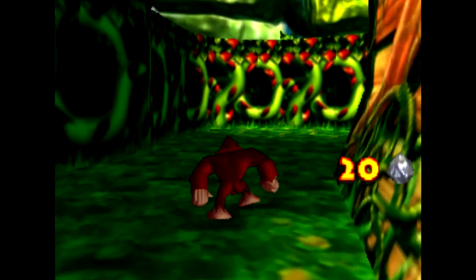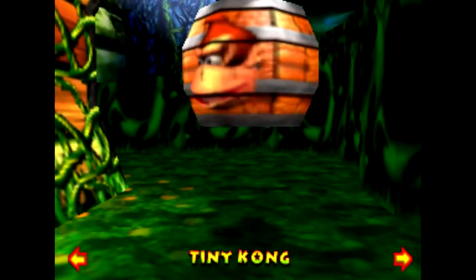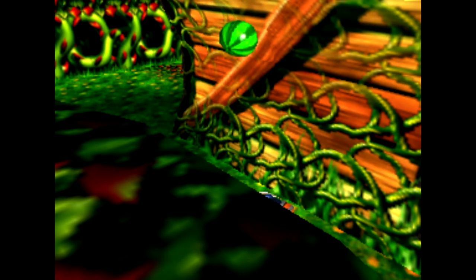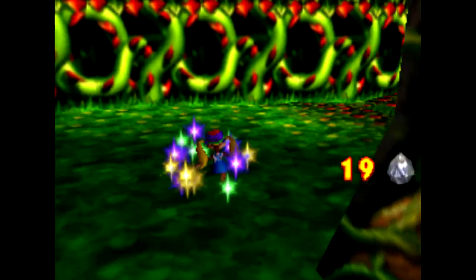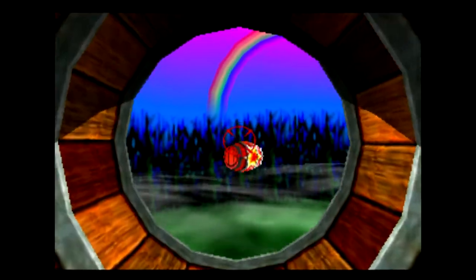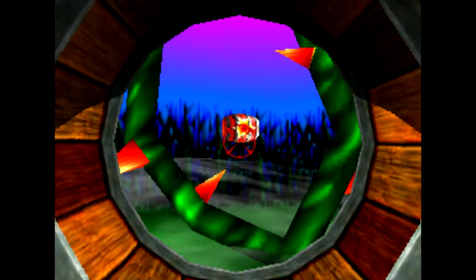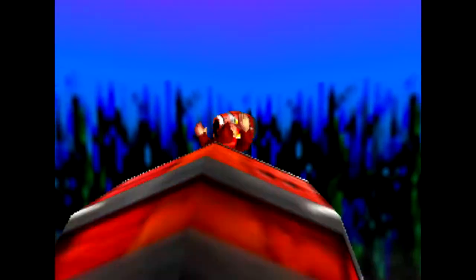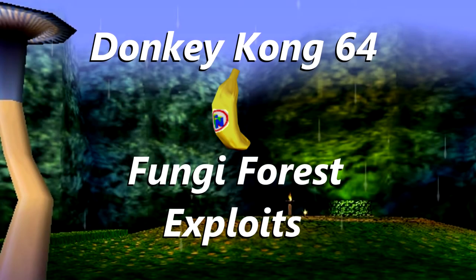Fungi Forest is a very large level with multiple areas spanning out from the initial spawn area. In that area you will find a tree that changes the time of day from day to night and vice versa. In a speedrun setting, it is imperative that you do as much as possible without messing with the time of day, considering the travel time to and from the start. Additionally, if you can avoid the cutscene altogether and just get the fastest golden bananas, like the no levels early run does, you can skip it altogether. Here's a handful of ways to exploit Fungi Forest in DK64.